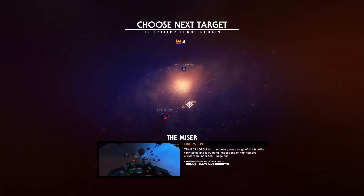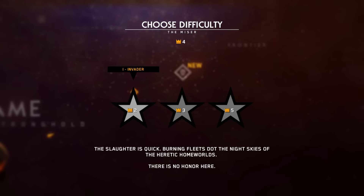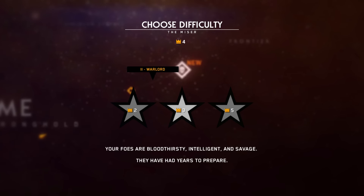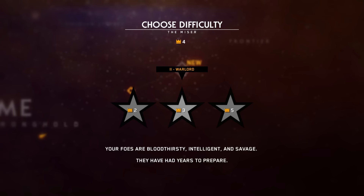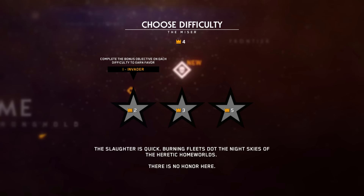Next target: The Miser. Traitor Lord Thule has been given charge of the frontier territories and is running inspections on the rich ore clusters he inherited. Purge him. Assassinate Lord Thule. Bonus: kill Thule's escorts. Choose difficulty: Invader, Warlord, Harbinger. Since I'm a nooblet, I'm going to go with Invader, although it says complete bonus objectives on each difficulty to earn favor, so you can replay on other difficulties later.